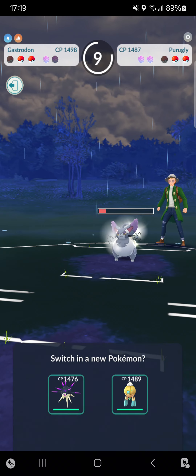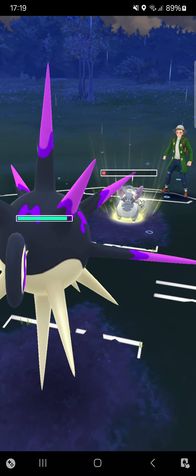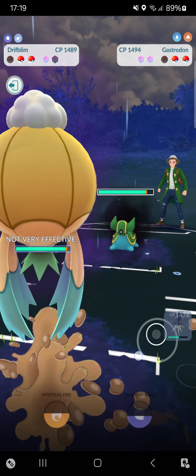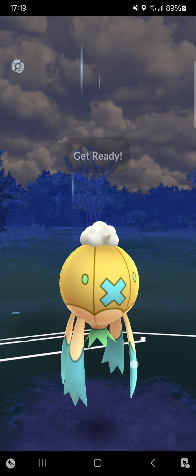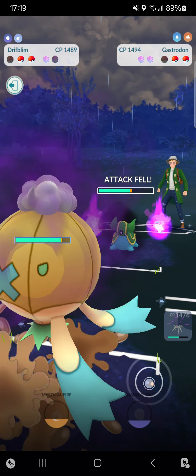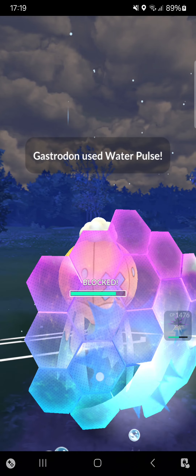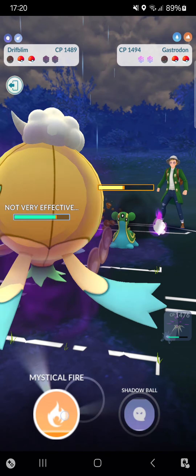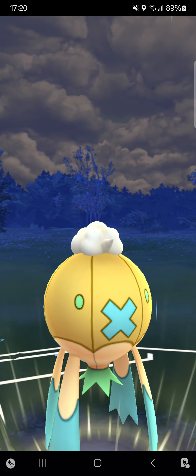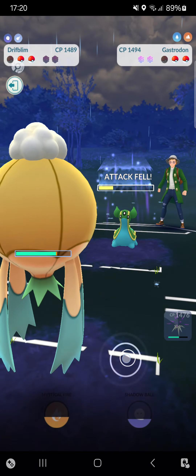I didn't know that Pokémon could have Aerial Ace — I'm impressed! He goes for another Aerial Ace. He switches into his Gastrodon — expected that. Going to lower his attack with Mystical Fire. He may shield — I don't care. I have the advantage here. Do I want to shield? Yes, why not — he has Water Pulse, good to know. Going for another Mystical Fire — I want to lower his attack so Water Pulse can't deal huge damage. Good that I shielded. The Mystical Fire — opponent just left the game!